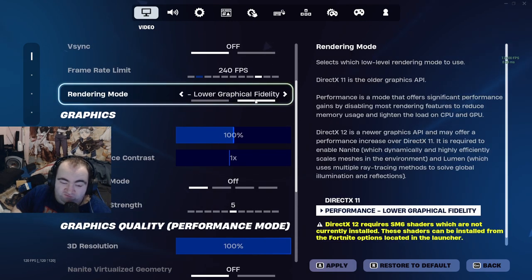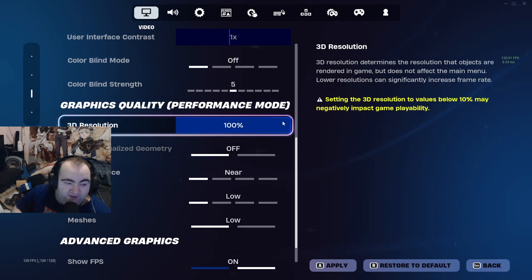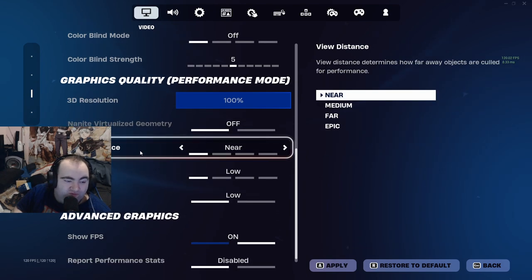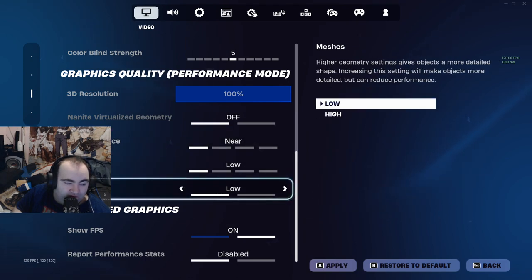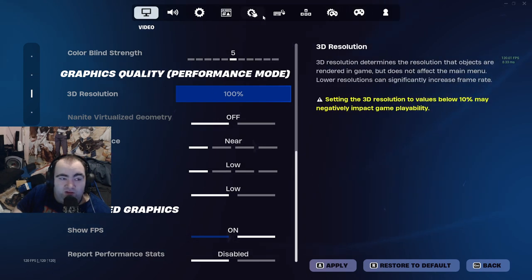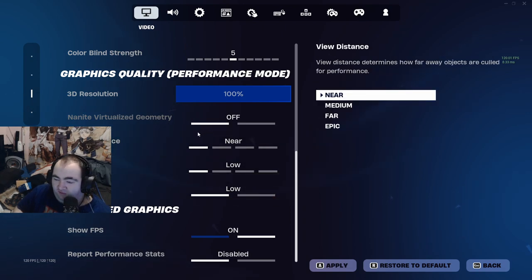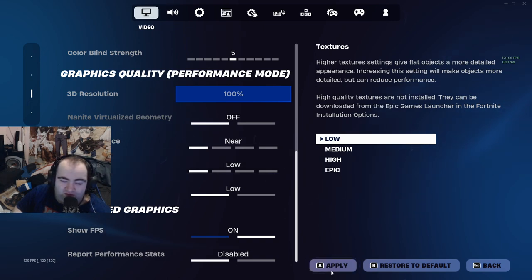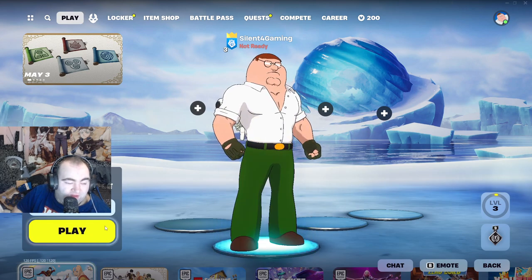Make sure you put the 3D resolution to 100%. Turn off distance view, textures, mesh, and glow settings if you want. If you want them on, that's fine too. Everything else doesn't really affect graphics performance settings directly. You can always test these out after you get the FPS you want. So save the textures settings after you hit 240 or whatever target you want. If you want to lose a little more FPS you can turn them on, but for me it seems fine.